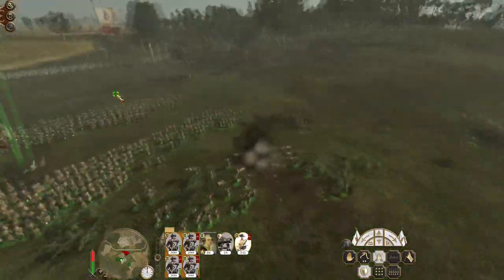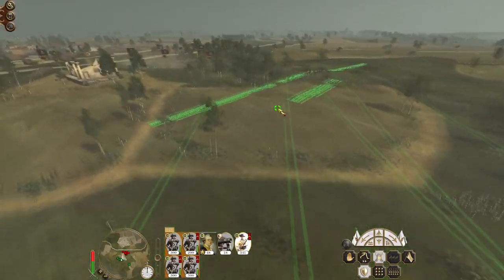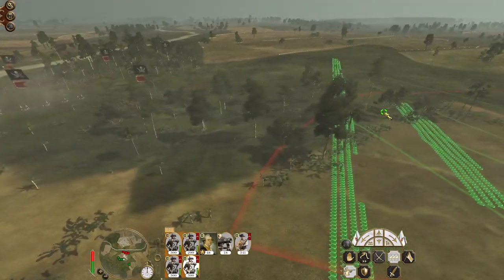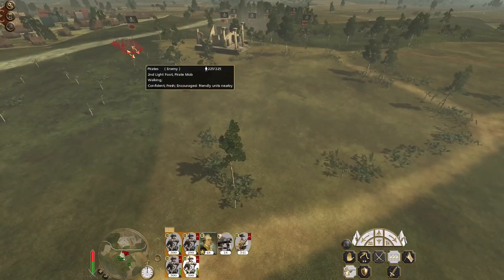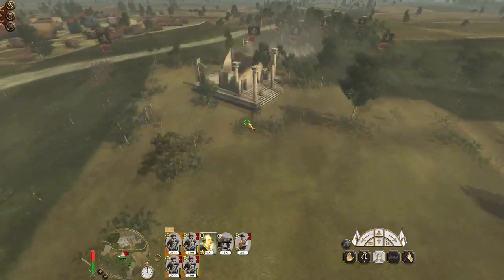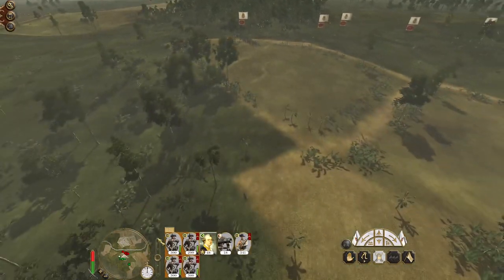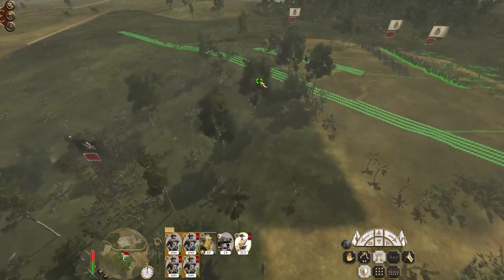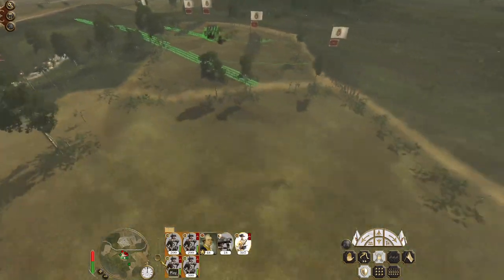The AI is going after my pikemen - that's fairly typical. The AI does like to target pikemen with mortars. There's a pirate mob unit out here on the flank that might interfere with our push on the guns, but I don't think it's going to be too decisive. Let's speed up time here because all we are doing is just getting bombarded by enemy mortar fire.